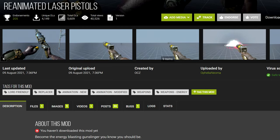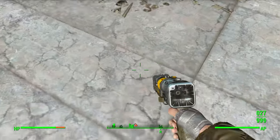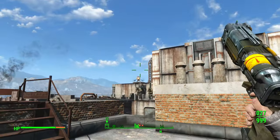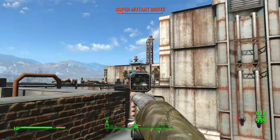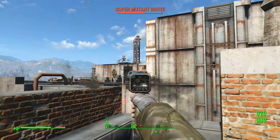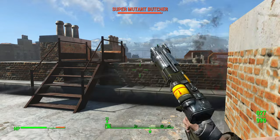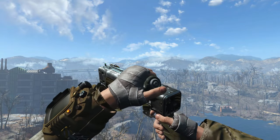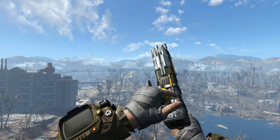The mod Reanimated Laser Pistols is complete trash, and there's no nice way of saying it. This mod makes vanilla Fallout 4's animations look like the new Modern Warfare games. Horrible hand positioning, clipping, and inconsistent motion plague this mod. The animations are very zoomed out and it's difficult to aim when using them. A slow-motion look at these animations is the best argument against them — I don't want to criticize somebody's first attempt at animation too harshly, but avoid this one.